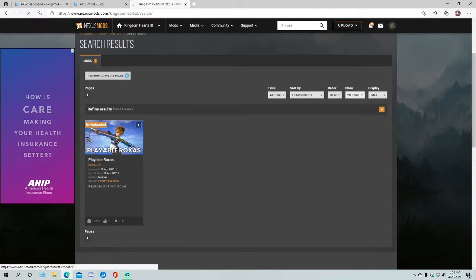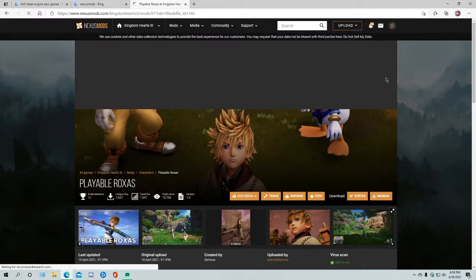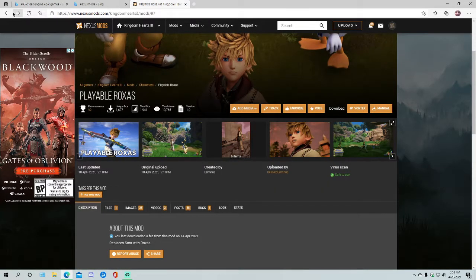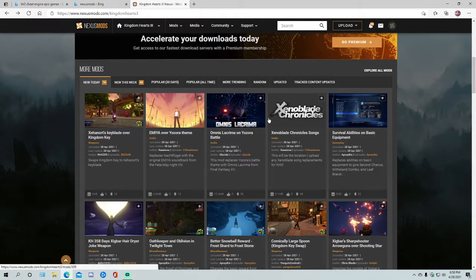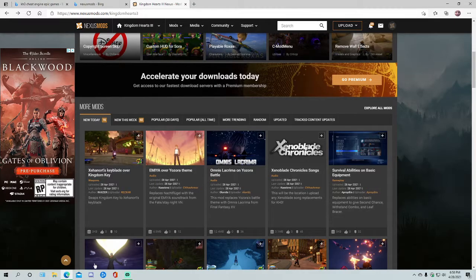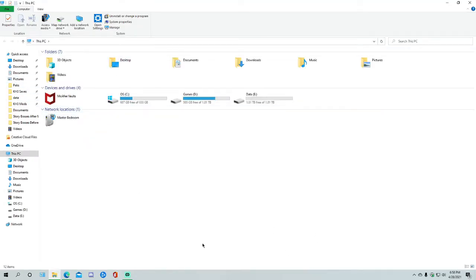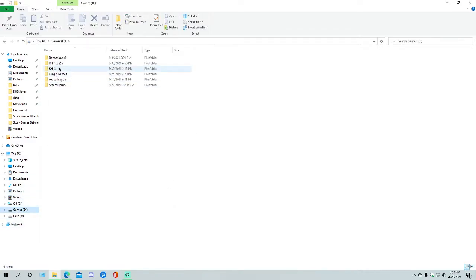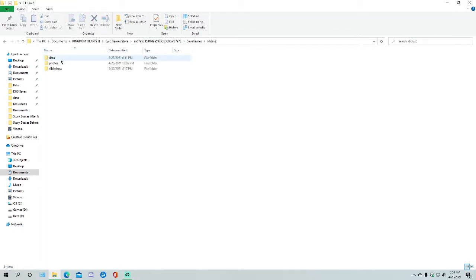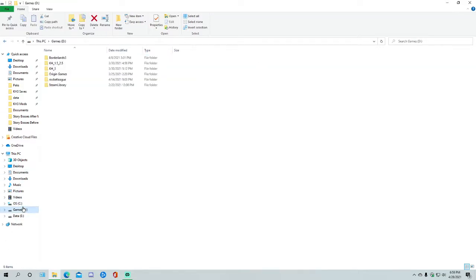You would literally just click on it, click Manual Download over here, slow download. It'll download it — I already have it, but this applies to any mod. Slow download is because you need a premium account, but it doesn't really make a difference. Then you would obviously download it and go to your downloads. Now to get to the install folder, you're going to need to go to where you downloaded Kingdom Hearts 3.